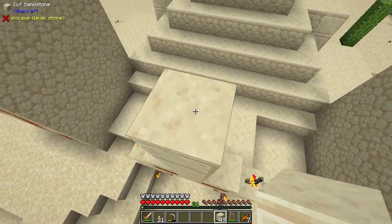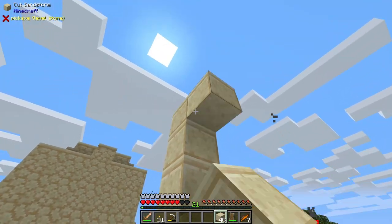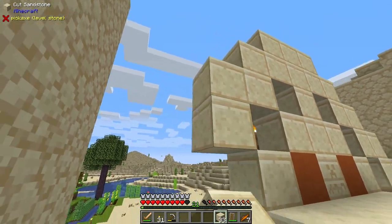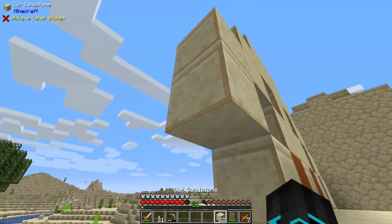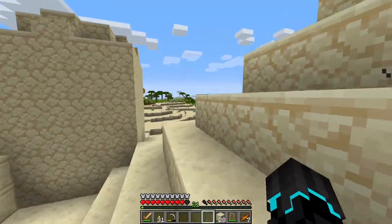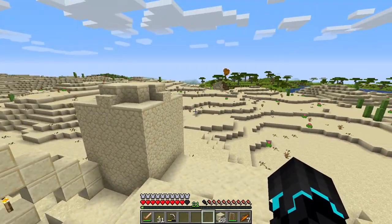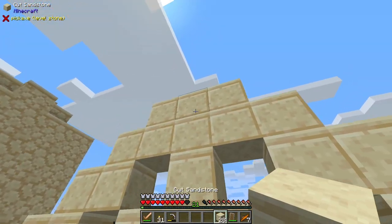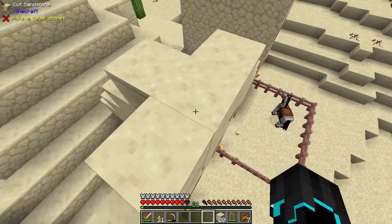One, two, three — and then this block right here, the kinetic dynamo, is what the windmill will be attached to. That block will need to be on top. I want to add a little bit of support just so it looks a little bit better and blends in. I do want to make this place a lot prettier and intend to keep developing this pyramid along the series.